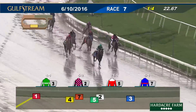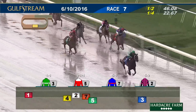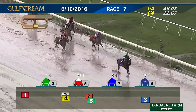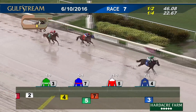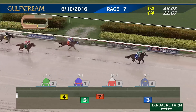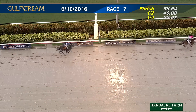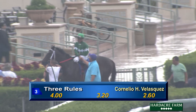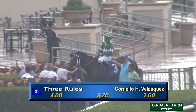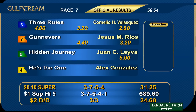Three Rules confidently handled and three on top. Homeboy Caden is second. Hidden Journey on the outside. Guinevere continues to close ground from the back with three sixteenths left to go. The leader is Three Rules — in front by four, five. Hidden Journey and Guinevere second and third, back fourth as He's the One. It's Three Rules indeed by three and a half. Second Guinevere, third was Hidden Journey, fourth was He's the One, and Awesome Standard to complete the super high five — in 58 and two. Number three, Three Rules proves to be much the best, giving jockey Cornelio Velasquez his second win today, trained by Jose Pynchon and owned by Shade Tree Thoroughbreds.